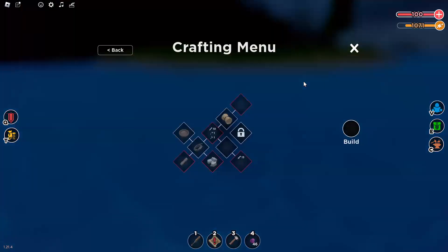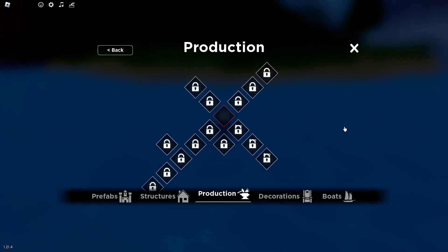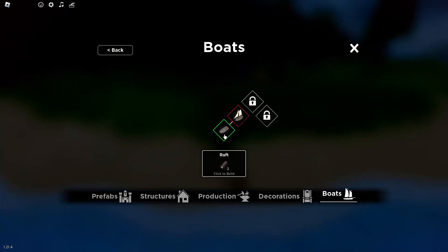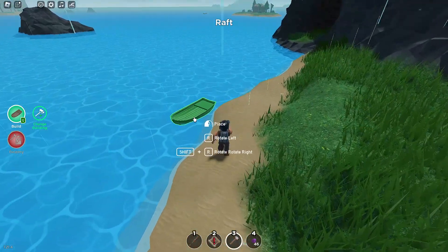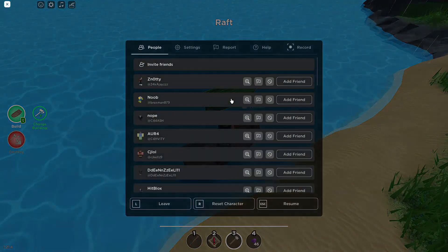So actually, how to get over there is you want to build a boat. And to build a boat, all you have to do is go to the crafting menu, which is number 3, like your hammer. You just want to click on the hammer, then click on build, and then boat. And then you just need 2 wood to actually do it.